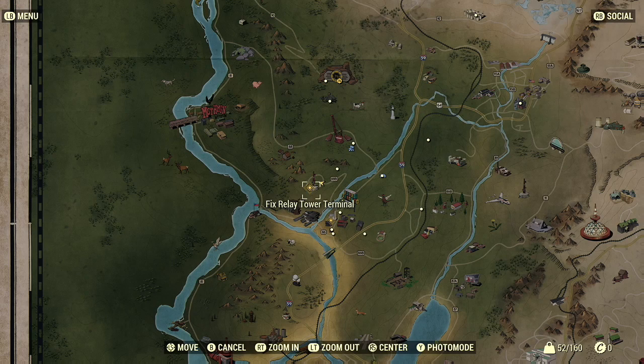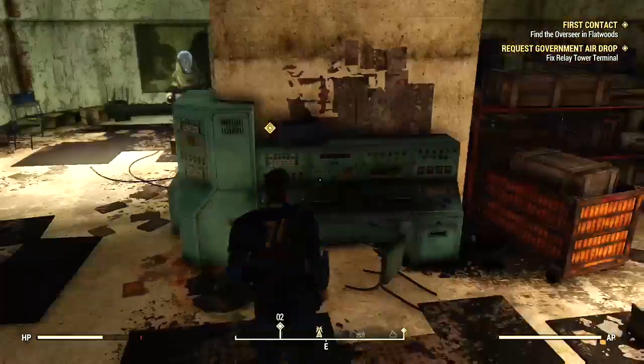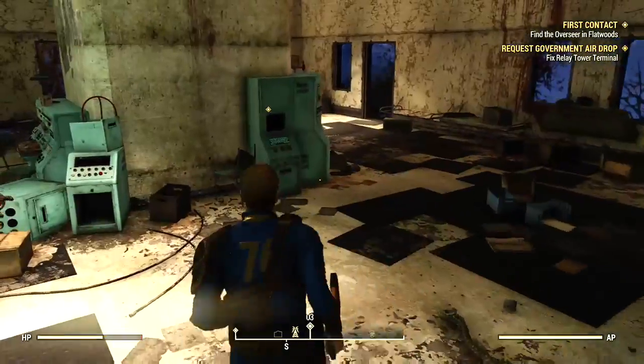Picking up the requisition will put a new location on your map for a radio tower, and that's where you'll need to take the tape. What you'll see there is usually some types of robot guards — maybe a high-level Protectron or a Mr. Handy.